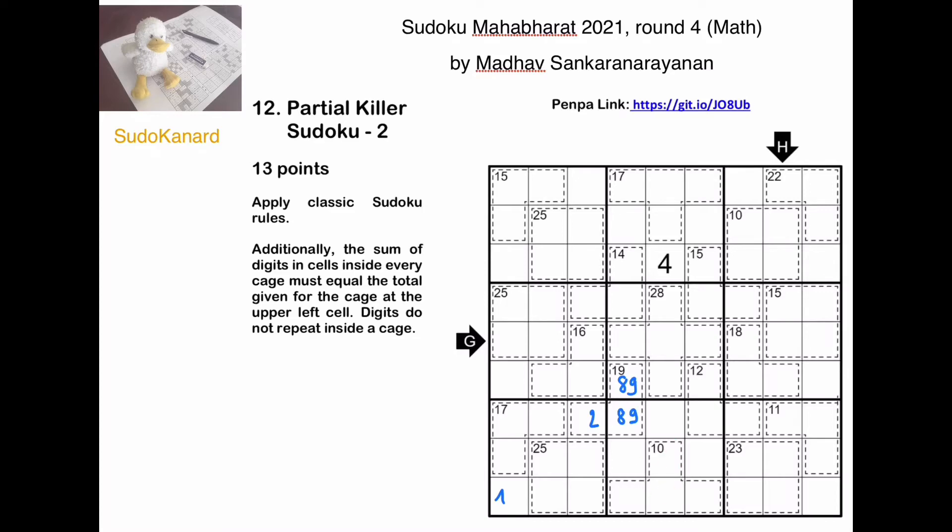Something important to know in a Kira Sudoku is that the only way of having 10 as the sum of four different digits is 1, 2, 3, 4 — and we get a 1 here. This is 2 or 3, and we get a 2, 3, 4 triple.